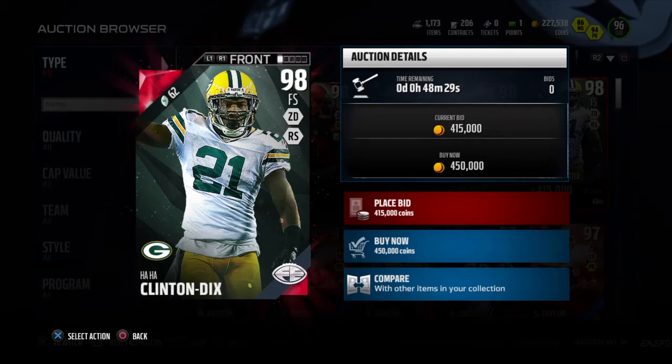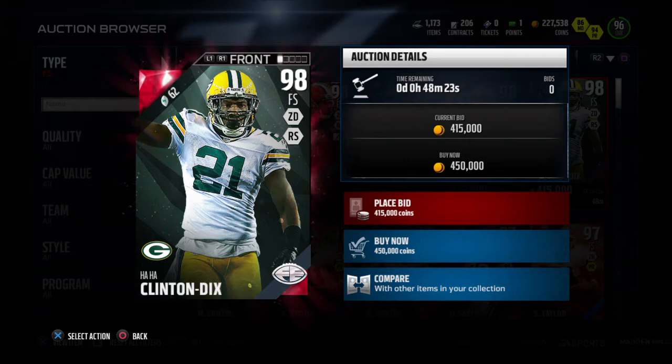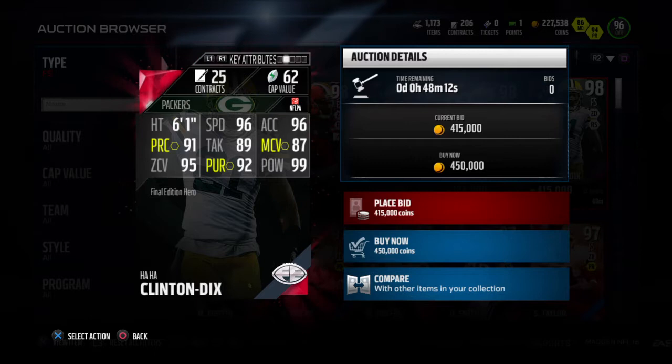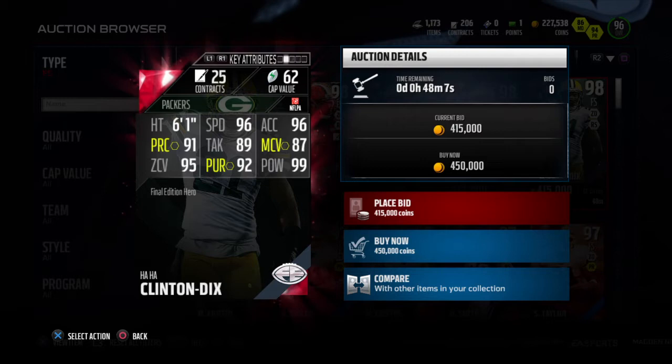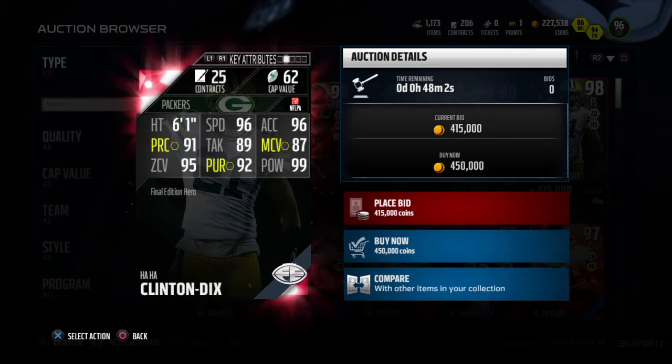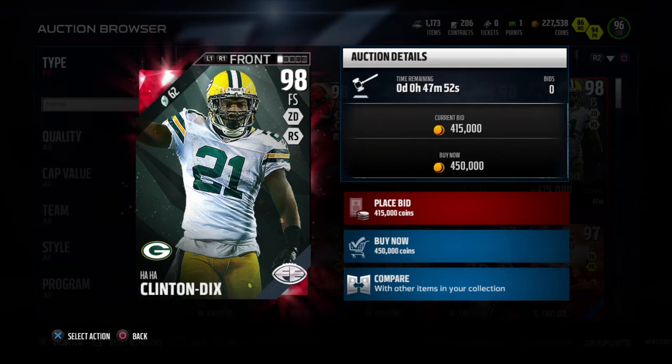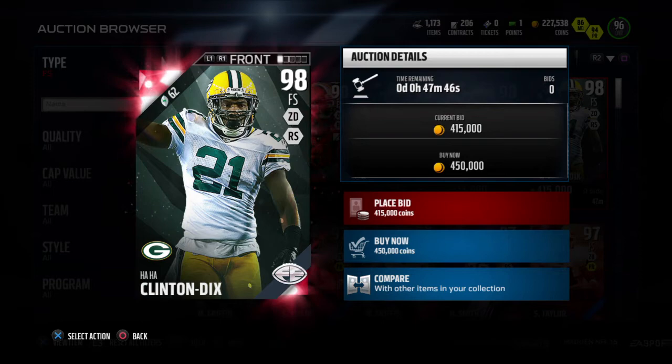Yo, what's up crew, welcome back to the show, it's your partner Just Mike Man. What you're looking at here is a brand new final edition 98 overall free safety Haha Clinton-Dix. I thought final editions couldn't get any better for free safeties when they did Devin McCourty, but this guy is definitely a beast. 6'1, 96 speed, 96 acceleration, 91 play recognition, 89 tackling, 87 man coverage, 95 zone coverage, 92 pursuit, and 99 hit power. This guy is going to be able to lay the boom. Right now I think this is the only one on the market going for about 450k MUT.